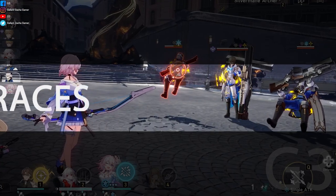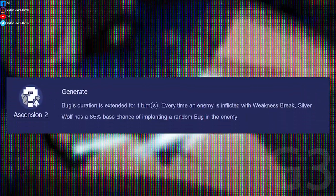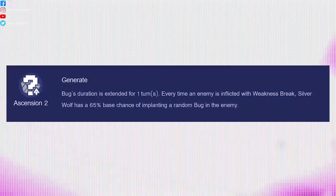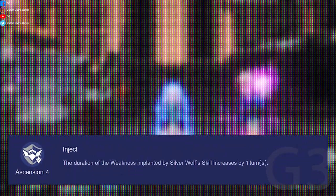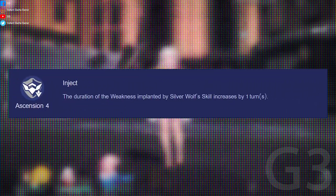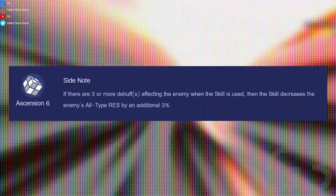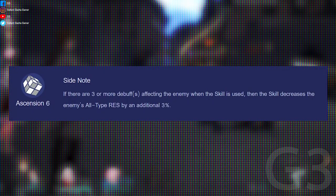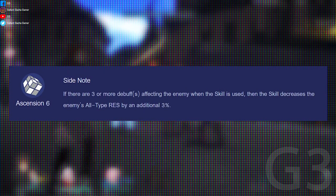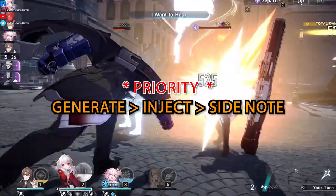Moving on to Traces. A2: Generate — Bug duration is extended for one turn. Whenever an enemy has weakness broken, she has a 65% base chance of implanting a random bug. A4: Inject — The duration of the weakness implanted by her skill increases by one turn. A6: Side Note — If there are three or more debuffs affecting the enemy when the skill is used, decreases the enemy's all type resistance by an additional 3%. Priority: Generate, Inject, Side Note.